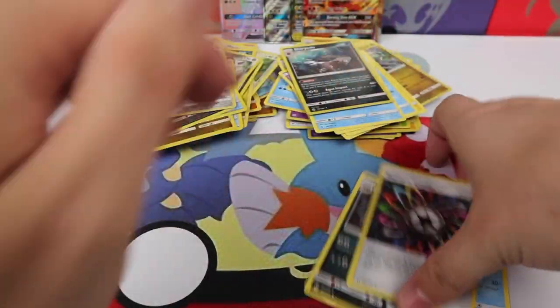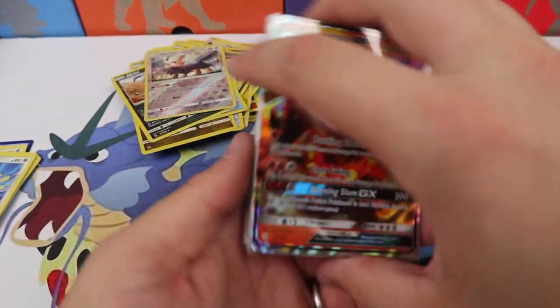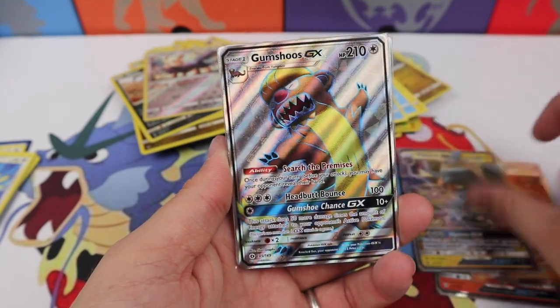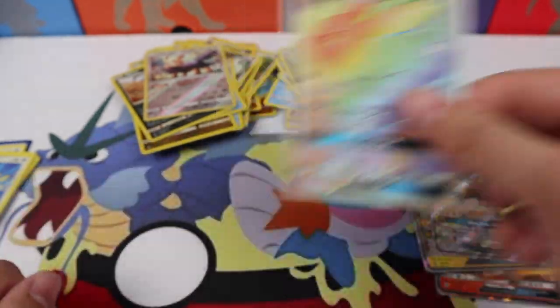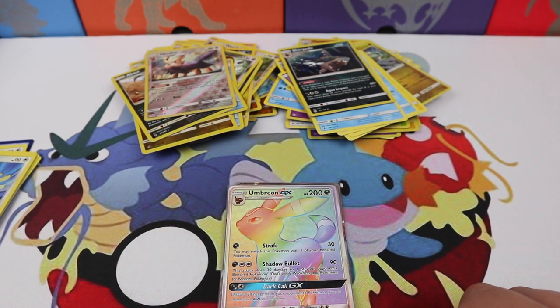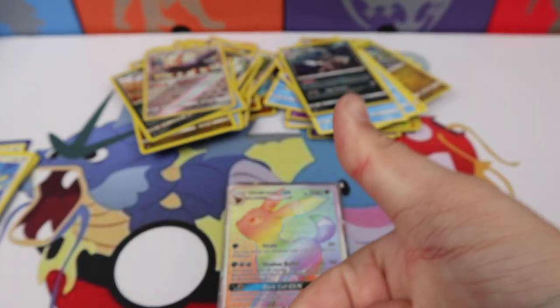So, best pulls — looking like we have an Incineroar, Hala Full Art, Vikavolt GX, Gumshoos GX, and an Umbreon Hyper Rare. No secret rares in these two boxes, which is kind of disappointing. But thank you for watching, hope you enjoyed. Give this video a thumbs up if you did, subscribe if you're not already, check out that giveaway, and I'll see you guys next time.